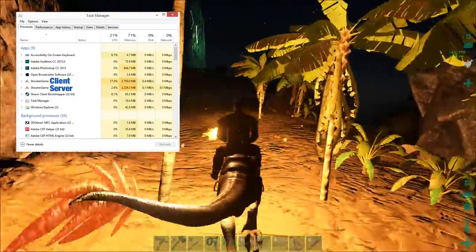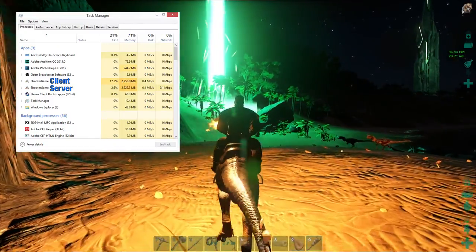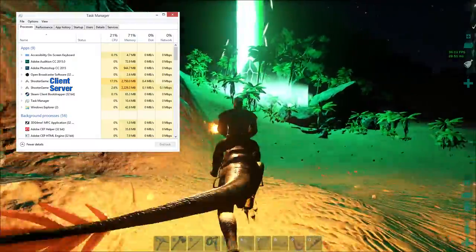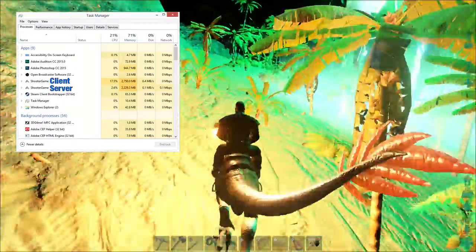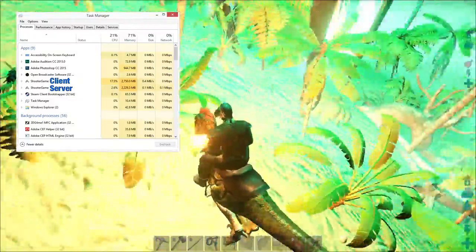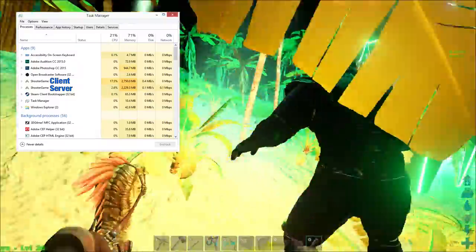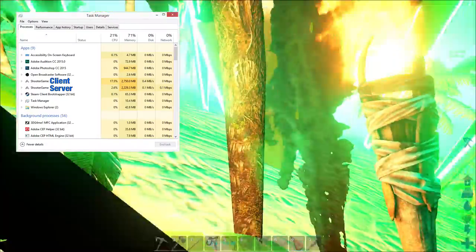I can tell you, since I'm running both on one computer, and you're getting both of those on a single task manager — beforehand the server would use somewhere around 4.6 to 4.7 gigs of memory. The client, I want to say it was a little more than 2.7, maybe somewhere in the 3 range, something along those lines. So insofar as memory is concerned, definite increase.